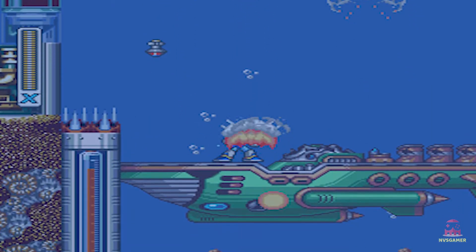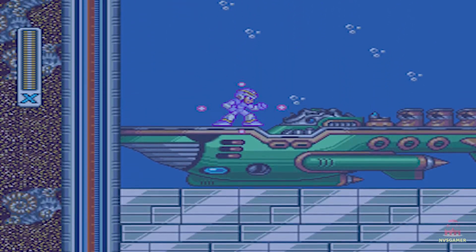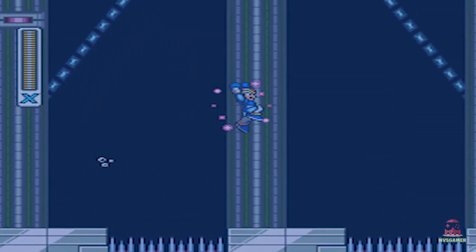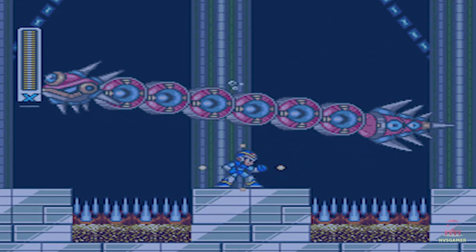Use the storm tornado to quickly submerge it. Stay on it until it stops completely at the bottom of the sea. After that, go into the next room and defeat the eel with a well-timed storm tornado shot to the head. Then take the heart tank as your reward.